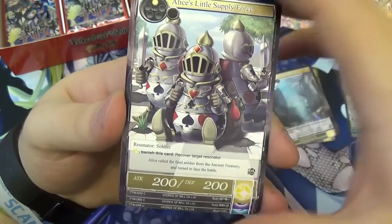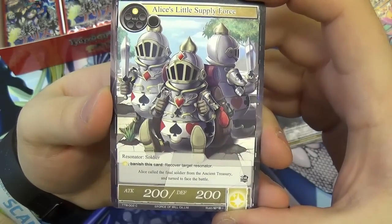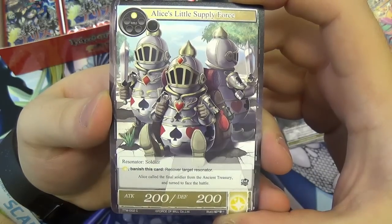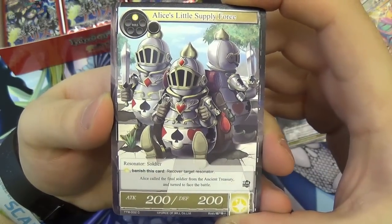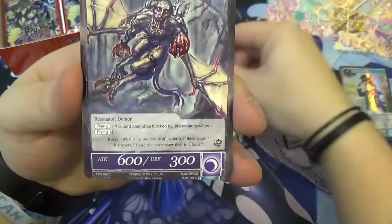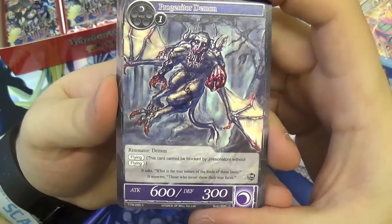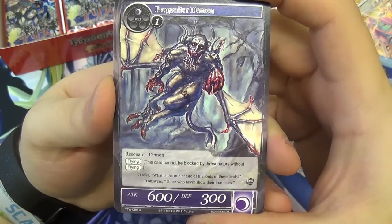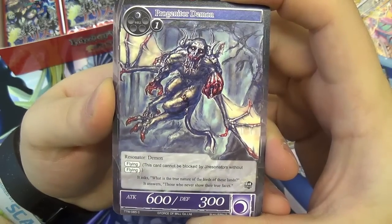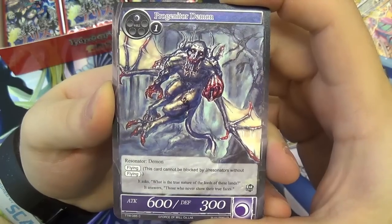Then we have Alice's Little Supply Force — only one light will to play. It has one light: banish this card to recover target Resonator. 200 attack, 200 defense. Just a cute little common, but really useful if you've got a massive guy on the field and want to get a second attack in. We have a Progenitor Demon — 600 attack with only 300 defense, two will to play, with flying. Just a big beat stick on wings.